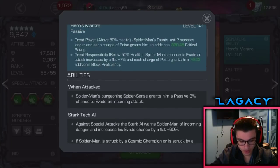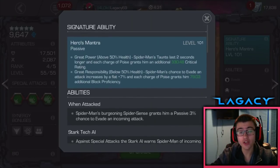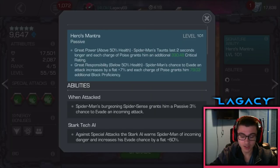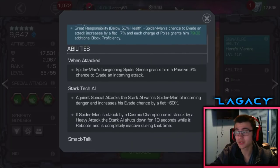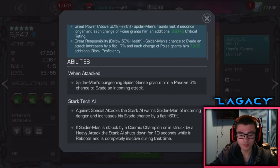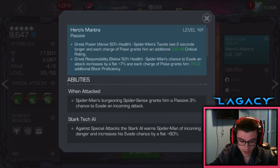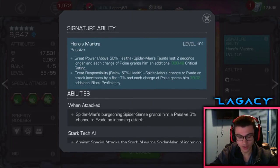Now the signature ability — Hero's Mantra. Above 50% health, Spider-Man's Taunts last 2 seconds longer, which is really useful. Each Poise Charge also grants 330 additional critical rating. So not only do Poise Charges amp up his attack when unawakened, but when awakened it also amps up his crit rate — his crits so much. Below 50% health, Spider-Man's chance to evade increases by a flat 7%, so that 3% goes up to 10%, which also applies to the Stark Tech AI, putting it to a base 70% under 50%. Each Poise Charge also grants 79.03 additional block efficiency below 50%, but you want to stay above 50% for all the insane damage output.